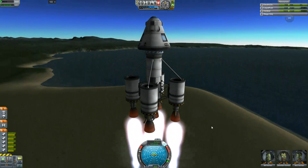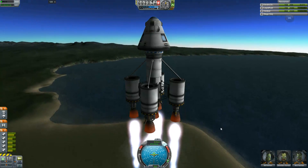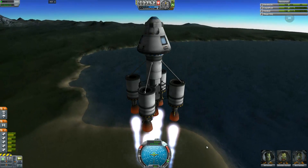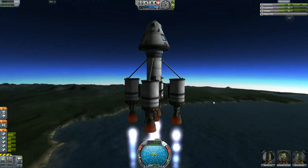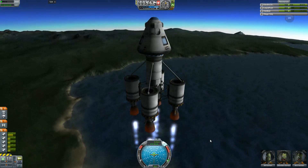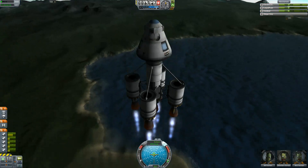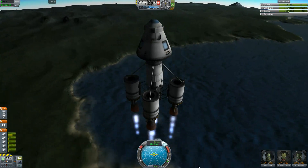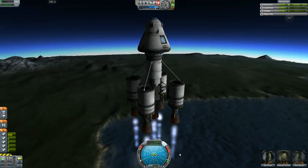I am controlling my fuel consumption and everything, so we don't go over 200 meters a second until we're above 10,000. We shouldn't be able to get above 10,000 though. This is honestly way too efficient for this test. We will still be able to see the difference between asparagus and this standard staged design - you drop the outside, keep the inside going.